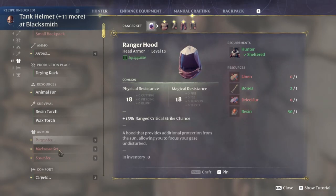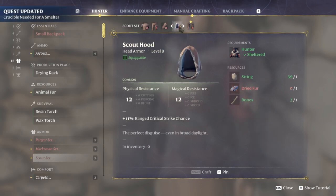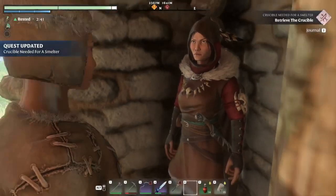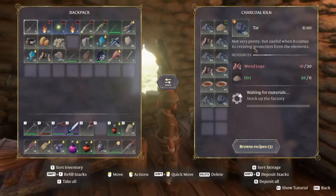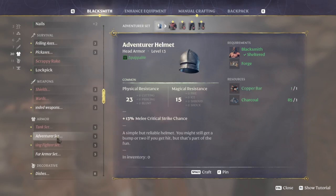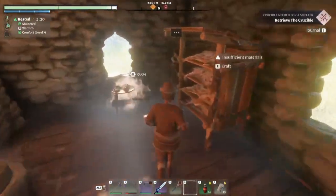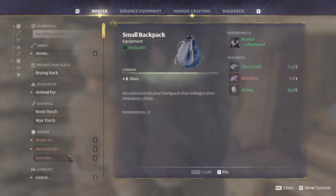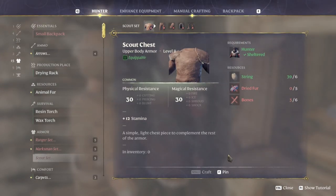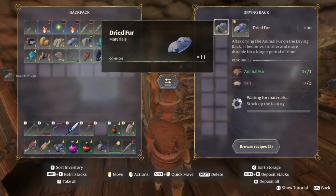Looking at armor sets: Ranger set is 18 and 18, Marksman is 18 and 18. Oh — we could do the Scout set, it's dried fur not linen. The Scout is 30. The Tank set is 23 and 15 and takes copper bars. I'm thinking I might just go ahead and go with the Scout set — just string, dried fur, and bones. Pretty good resistance plus 12 stamina.